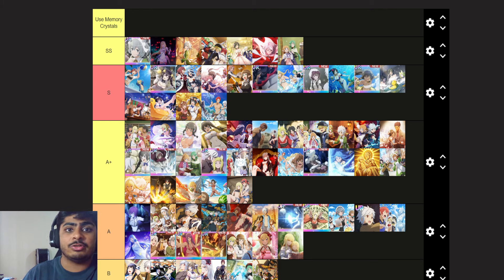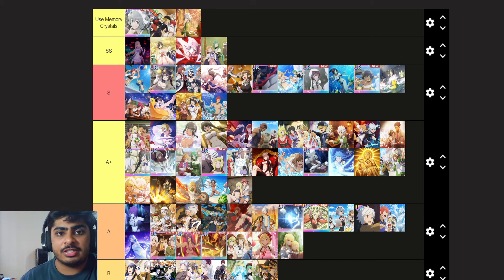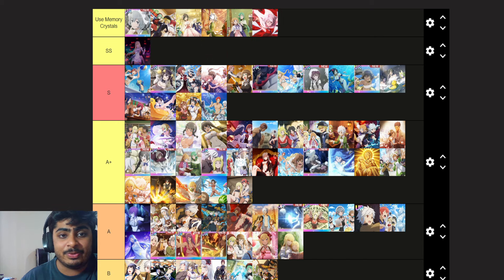Now let's talk about memory crystal usage — what should you be using your memory crystals on? All of these scene cards I'd move up here, except for Wicked Grin. The reason Wicked Grin doesn't need it as much is because of the ability board — its introduction has somewhat reduced the viability of Wicked Grin, especially for leveling to 60.